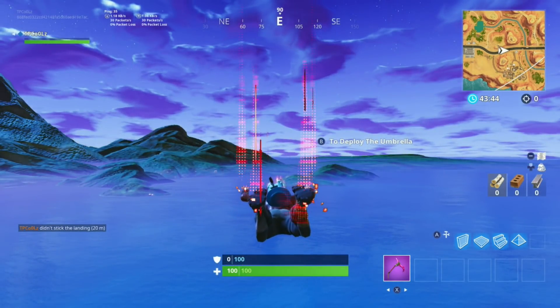With the Switch version, I don't know how Epic hasn't noticed this, but for some weirdly stupid reason the mountains will render before any of the buildings. Even if you land at the edge of Paradise Palms, the mountains in the background will render even before the house right in front of you does. That's not how it's supposed to work — it doesn't look good and it doesn't make sense.